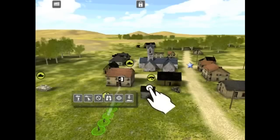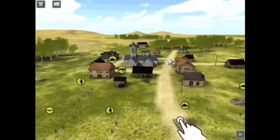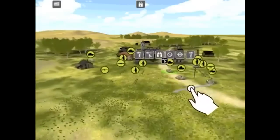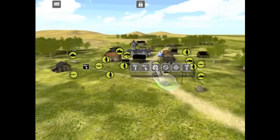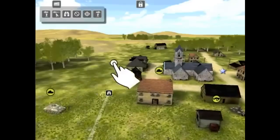Whatever orders you issue, remember that if a unit is under extreme stress — such as being close to high volumes of incoming fire or suffering casualties — then it might temporarily disobey your orders and try to save its own butt instead. When this happens, there's nothing you can do about it during the battle.